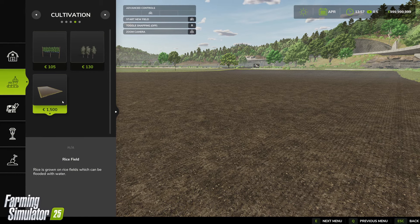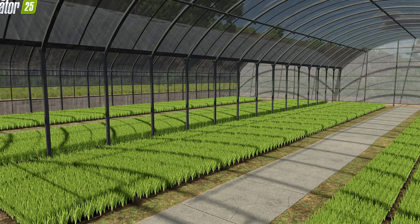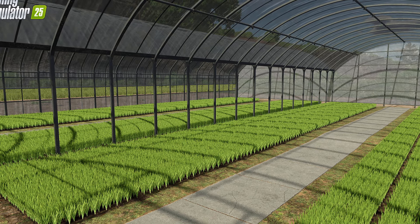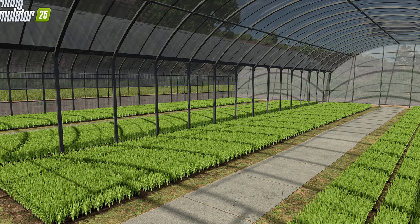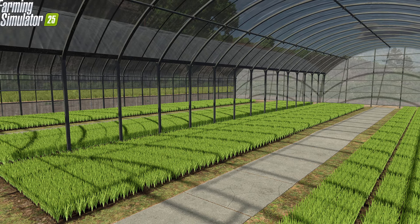Rice greenhouses — this one is optional. You can buy saplings at the dealership, or you can build a special greenhouse dedicated to cultivating rice saplings. If your agricultural ambitions rely on increased rice production, you should look at growing them yourself.